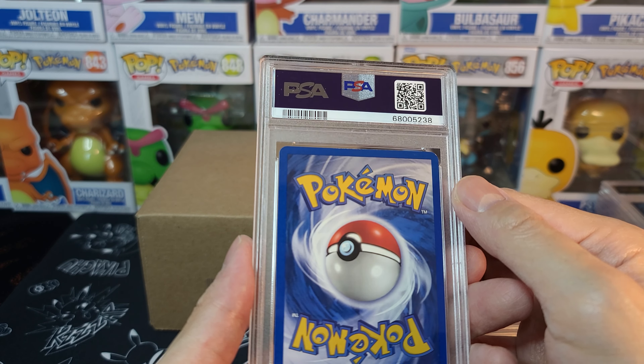We got a 10 on this first-half Clash at the Summit Hollow — first edition Japanese Rayquaza. The next one should be the bottom half. Is it a 10? It's a 9! Not sequential. We got a 9 on this card. This is a really cool card, though it's a bit weird to exhibit, to be frank. At least the Rayquaza, which is my favorite on the top side, got a 10.